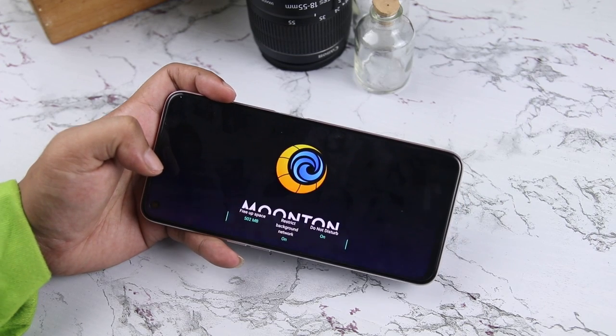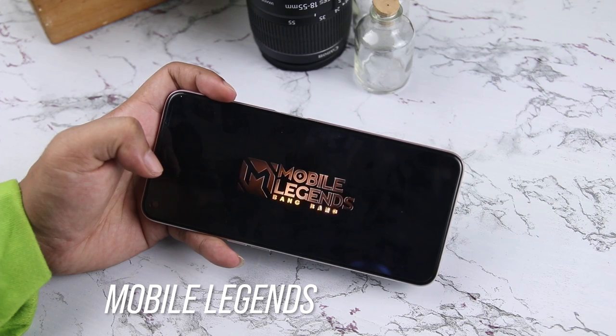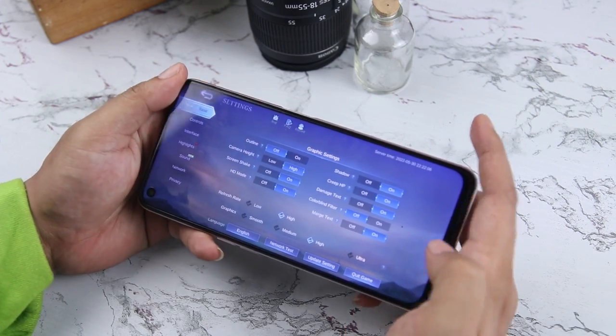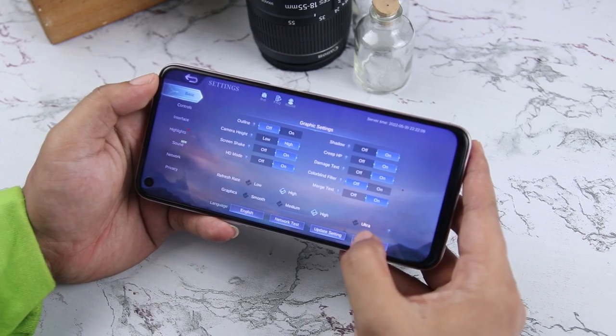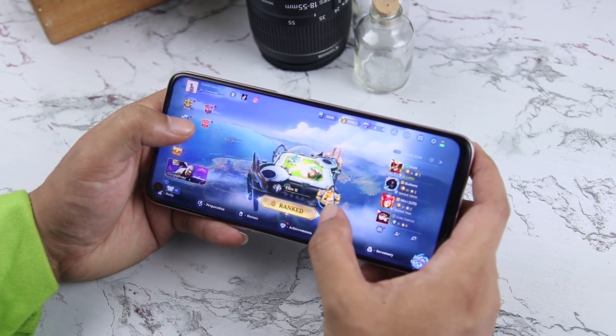Now let's begin our gaming tests. Let's start with MOBA games and first on our list is Mobile Legends. By default, the refresh rate is already set to high along with high graphics quality, but we will set the graphics quality to ultra to fully maximize its capabilities.